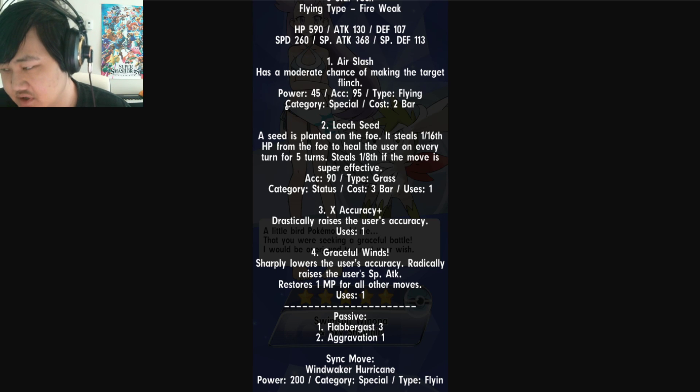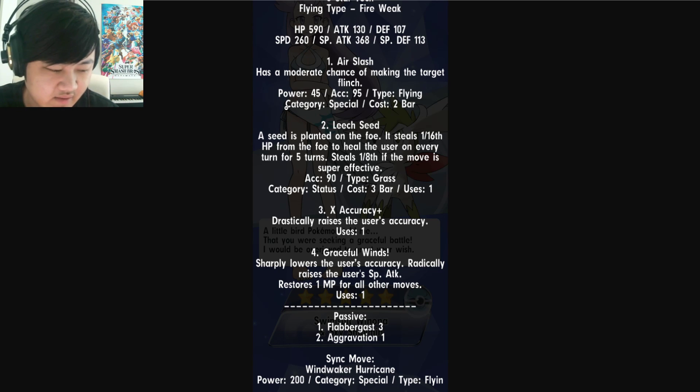You can use Leech Seed strategically — like in a Battleville stage with nine opponents, once the first unit goes down you steal HP from the next one, or keep one opponent alive just to keep sapping HP from them. There aren't many moves that restore MP like this — there's Kukui's trainer move that restores MP for Accelrock, but it'd be nice to see more units do this. Passive Flabbergast 3 gives a 40% chance to confuse the opponent, and Aggravation 1 increases flinch chance, so you've got confusion and flinch going on. The sync move is Wind Waker Hurricane, 200 power special Flying, no additional effect.